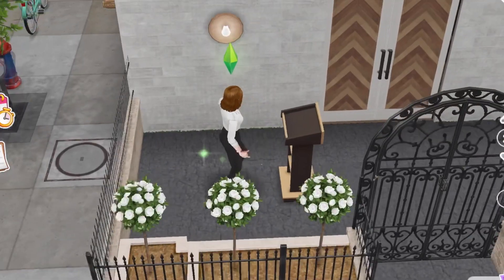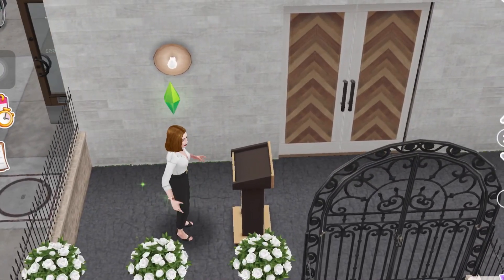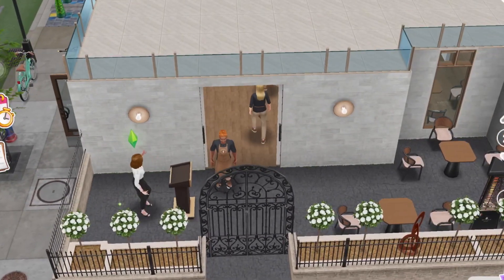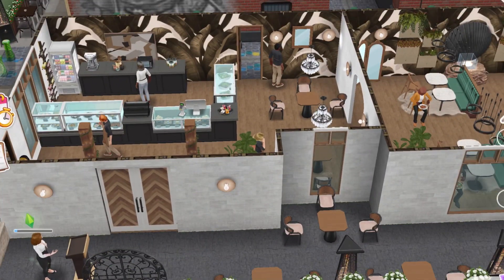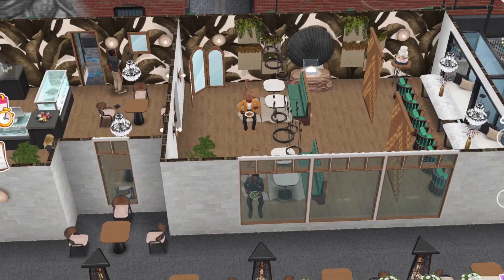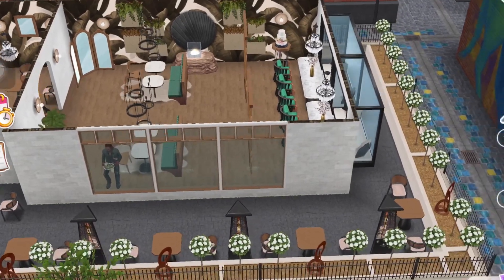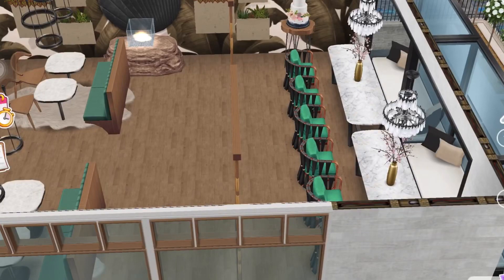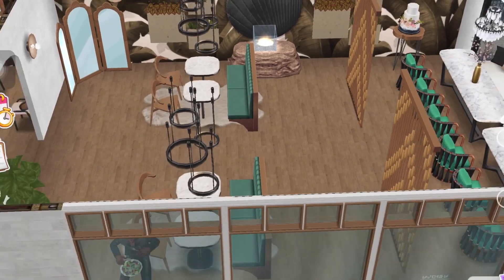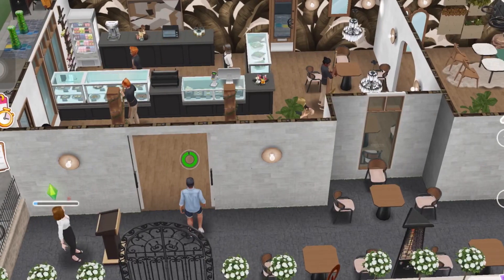That's basically it for the little restaurant — hope you guys enjoyed it. I will be showing the grid and you can see a closer look at the little sim I made here, to make it look like she's just waiting for guests to come and ask her if there's seating available. I hope you guys enjoyed it — let me know if you're going to take any inspiration from it or if you plan on rebuilding it at all. Thank you so much for watching as always, and I will talk to you guys later — bye!